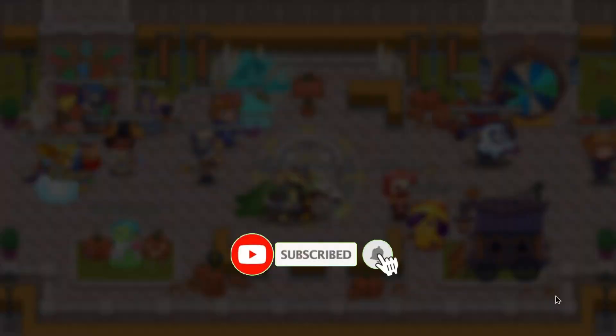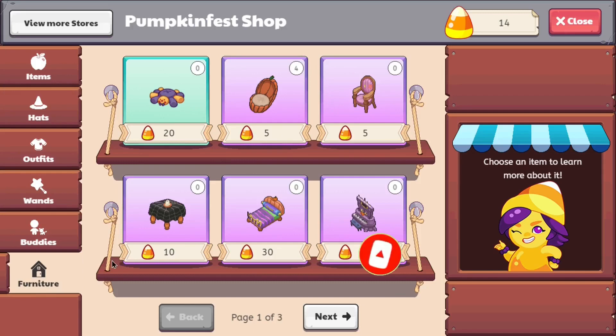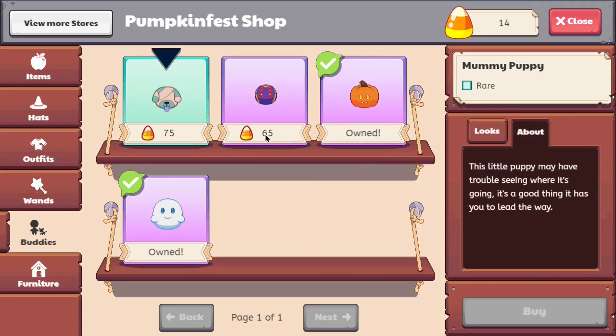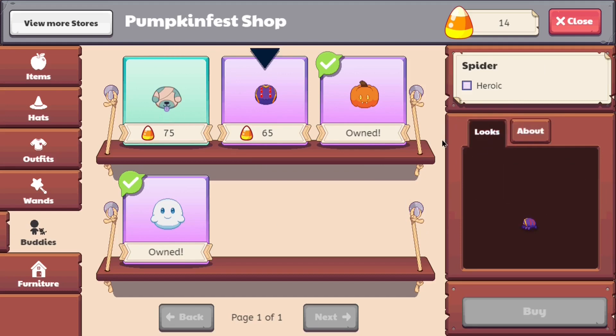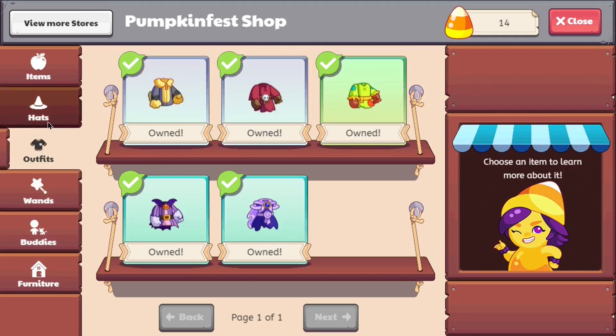We click on her and here's the shop. Let's start off from the furniture section — there's nothing new. It seems like they added the mummy puppy, which I still haven't gotten, and it's non-member. And of course the spider is 465 candy corn.